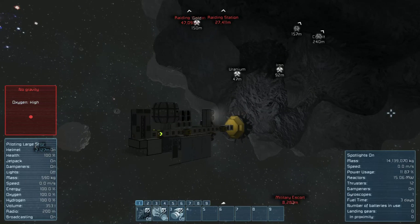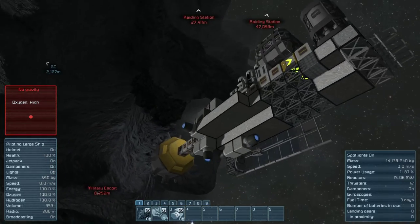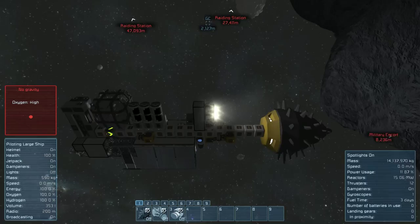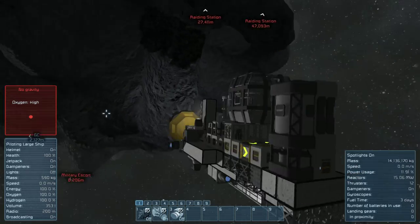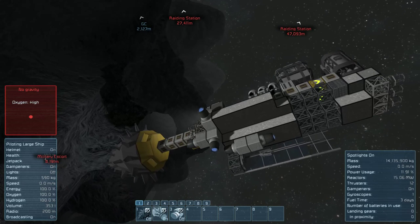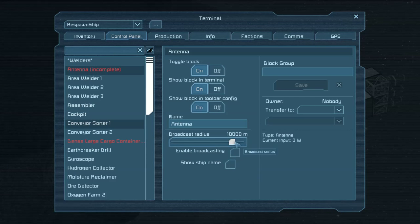We're going to have to build that first, which means I'm going to need to have parts put into it. I got the welders back on. Are we building the antenna? We'll know when it comes to life. We need about 500 to 50,000 range.